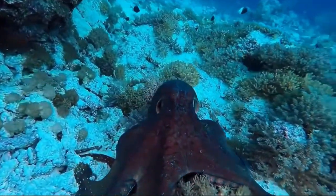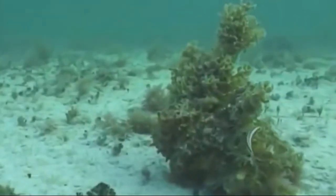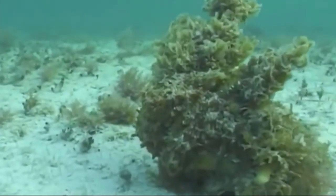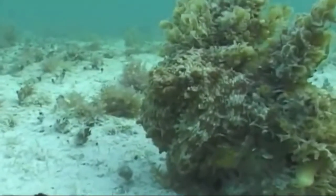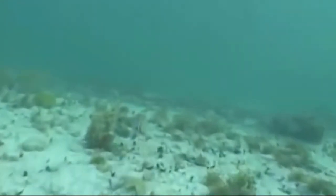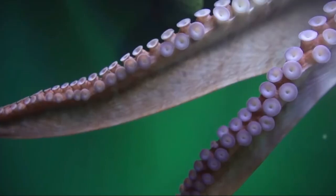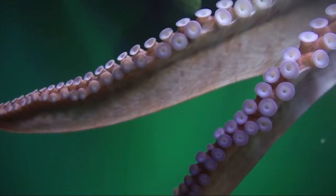Octopuses can camouflage themselves against rocks or corals — camouflage means they turn different colors, that's wild. Can you spot the octopus? They can also spray a thick black ink to distract predators while they swim away. And if that doesn't work, octopuses can leave one of their arms behind — they'll just grow it back!